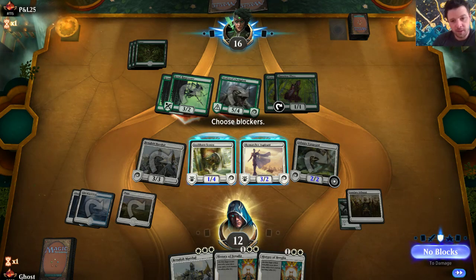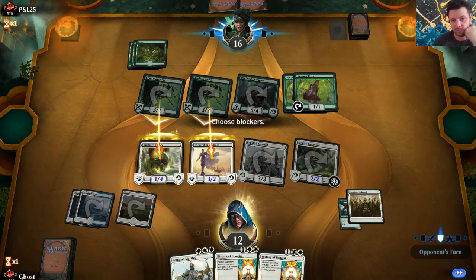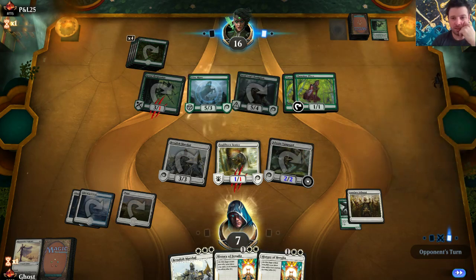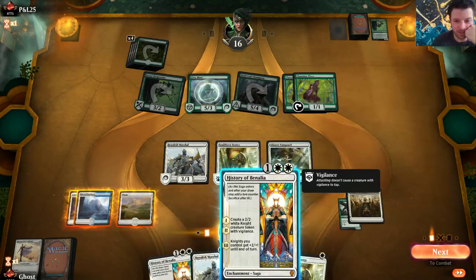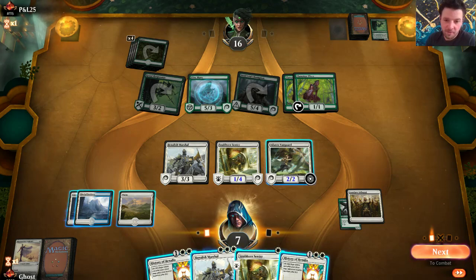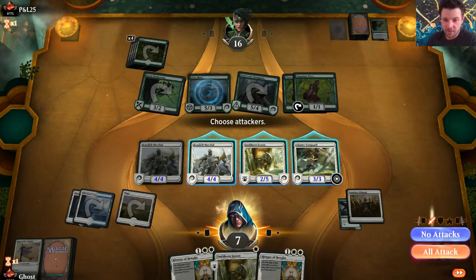We'll just take the five. At least we can block it. Our guys need to be bigger - that's four, that's seven. The board is still not enough, we need to get this board state up. We may be chump blocking again. We can't keep taking five, we need to start killing some of these guys. That makes it a two-five, three-four. Four blocks here - all right, this is our move. There's nothing in this hand so there's no information we have to be worried about.